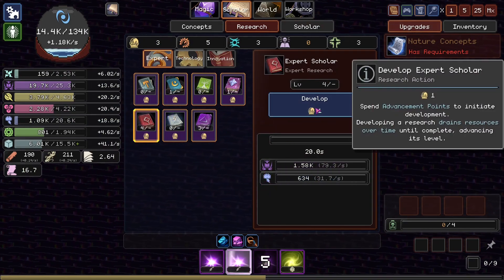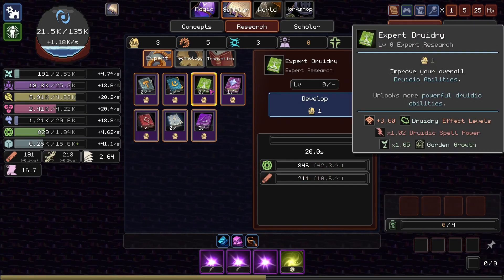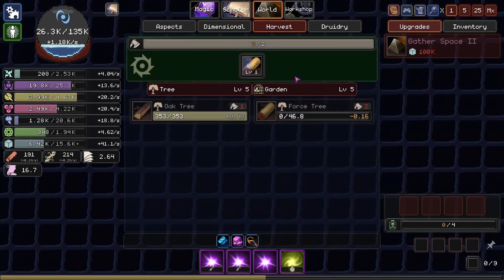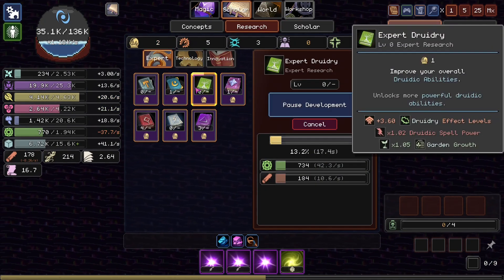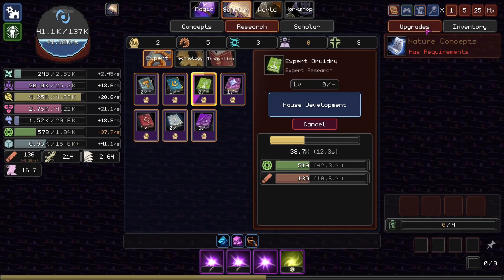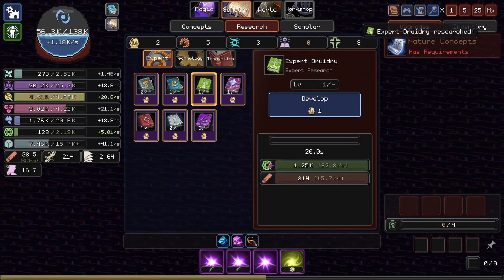Should we go for another Expert Scholar? We could go for Expert Druidry now. We'll probably have enough wood, especially if we switch to the other tree. Yeah, I'll do it — why not? It's gonna take all of our juice, but so be it. It's gonna make our garden better. Amazing. Some magical advancements.